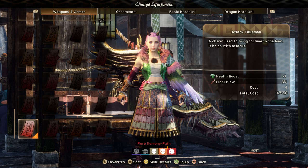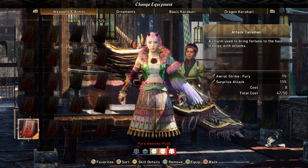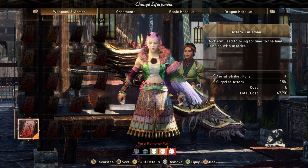If you want to throw in something like Aerial Strike or Final Blow, those work good too. I'm just testing one — I'm wondering how Surprise Attack works. I think when the monster's running away from me and I keep hitting it, that will proc the 15%.